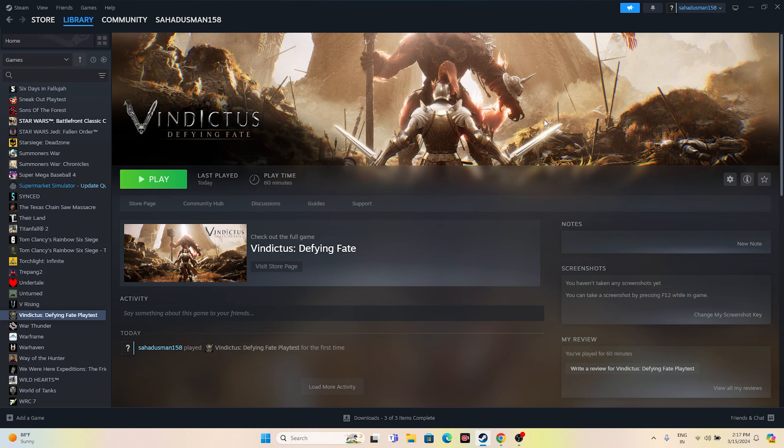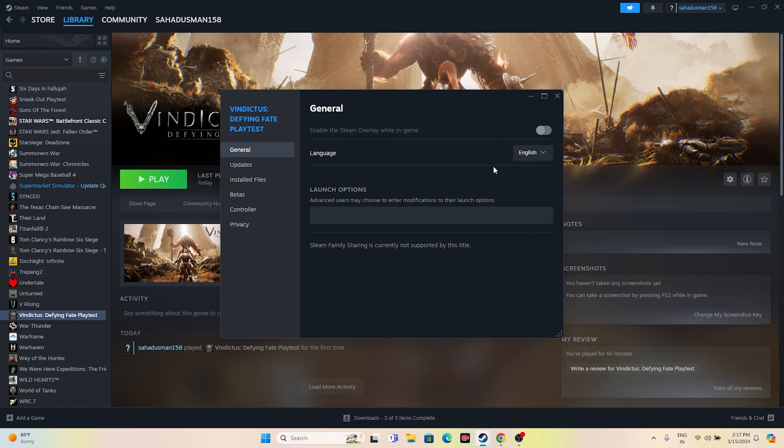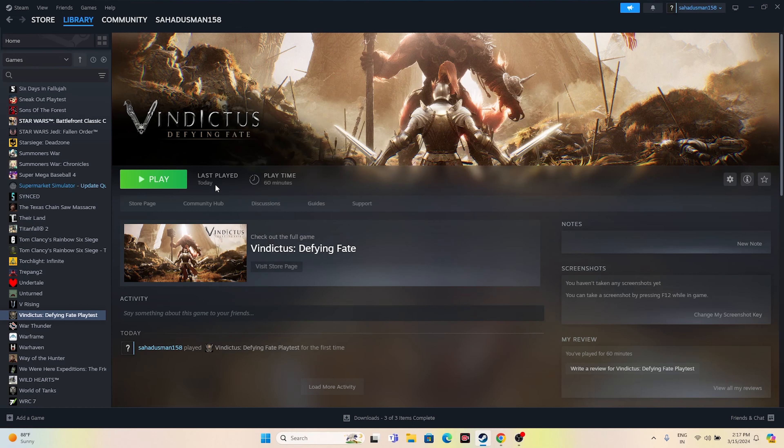Next, disable the Steam overlay. Right-click the game, go to Properties, and if the Steam overlay is turned on, turn it off. Also, use the Launch Options: enter '-dx11' first; if dx11 is not working, switch to '-dx12'. Either dx11 or dx12 should work fine. Once done, close everything and try launching the game.